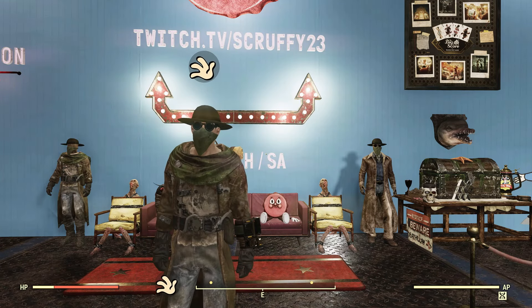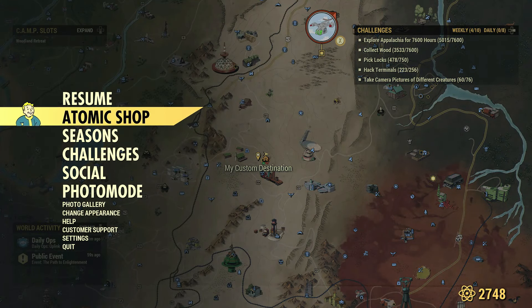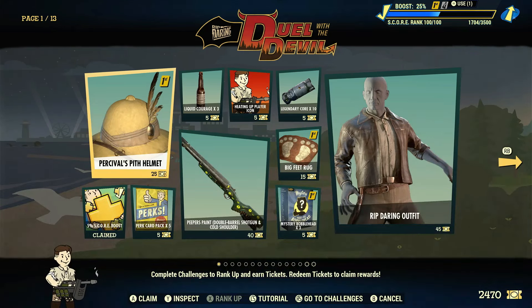How's it going everybody? Today we are going through the new seasonal claims — not the scoreboard, not the score pages, still don't really know what to call them — but we do have seasonal goodies to pick up. As I've done in previous seasons, I like to wait until I hit rank 100 before I start claiming things.